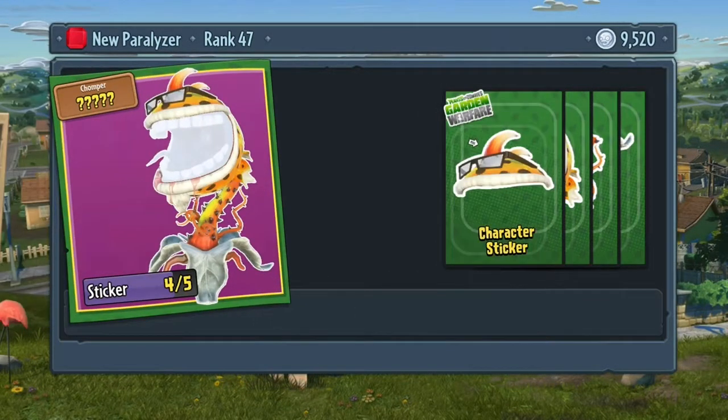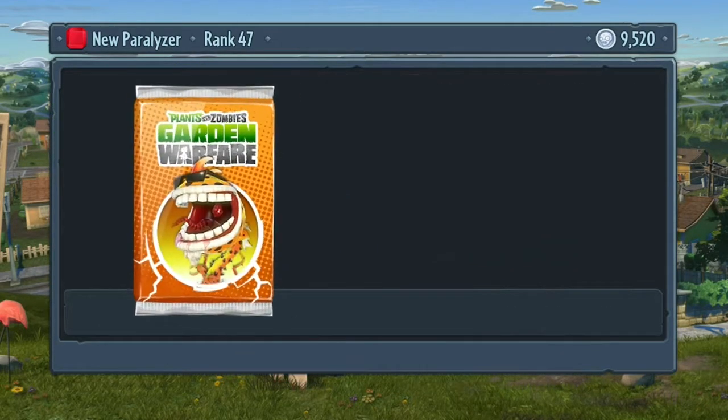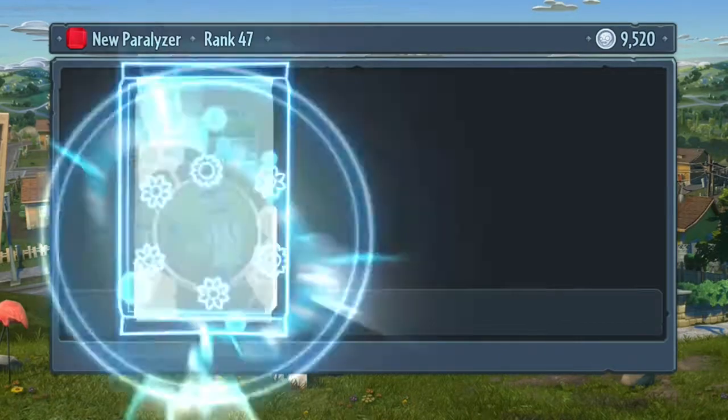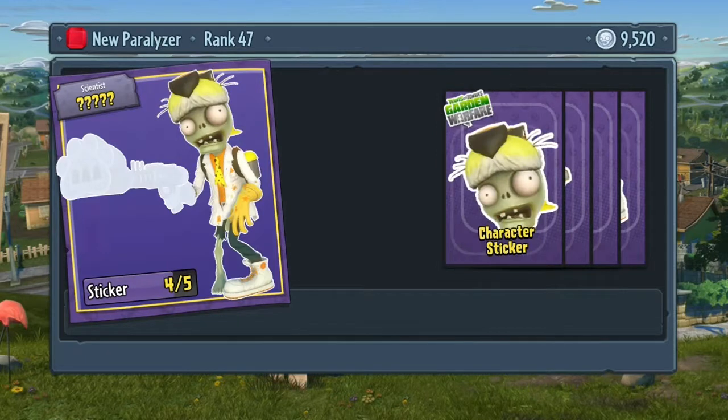So here we get a character, Chester Chomper, which I see nothing special with him really. He comes with two new abilities, the Chester Weed and the Cheesy Goop. The Cheesy Goop seems pretty good actually — it's pretty long range. I think it's more of a long range than the original.